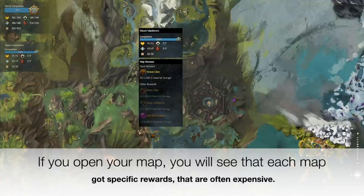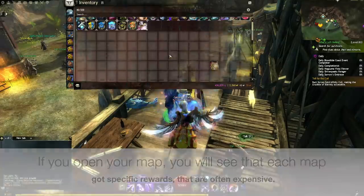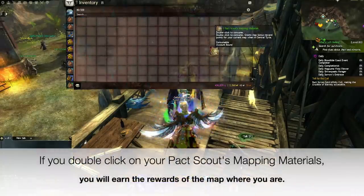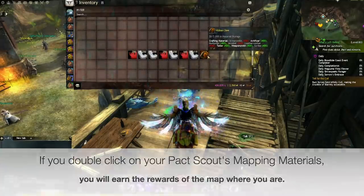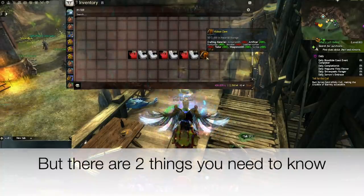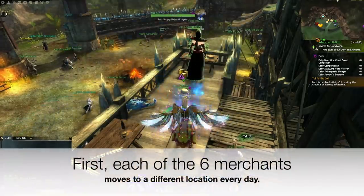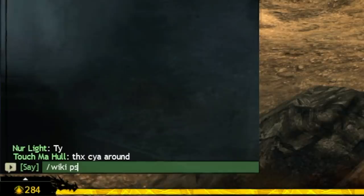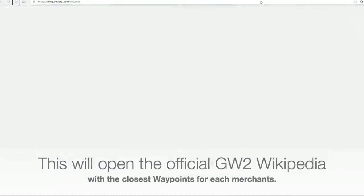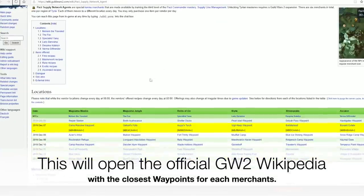If you open your map, you will see that each map has specific rewards that are often expensive. If you double-click on your Pact Scout mapping materials, you will earn the rewards of the map where you are. There are two things you need to know. First, each of the 6 merchants moves to a different location every day. To know the location of each merchant each day, type /wiki psna in your chat box.